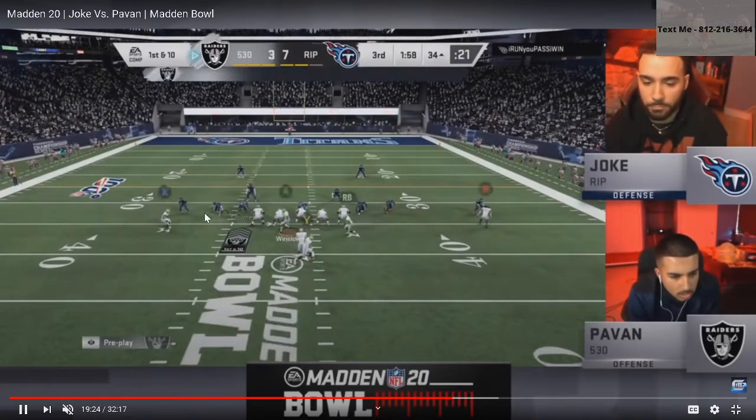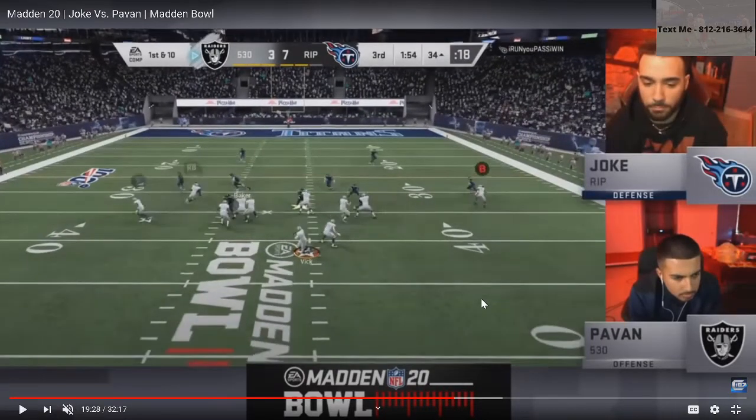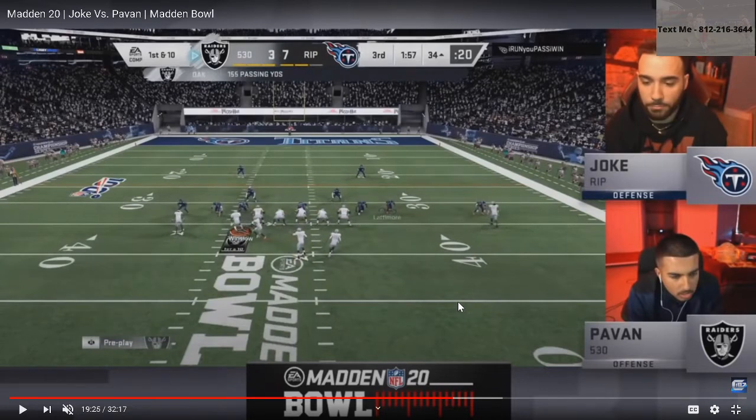Verticals now. Let me break that down — great defense by Joke. Joke really hasn't been sitting on much pressure, and I'm not quite sure why, because he was having a lot of success with it. I think he's just trying to lock down Pauvin's routes. Joke's been running a lot of cover two, that's why Pauvin's going to the vertical play. In theory, he'll send the wheel up the sideline and the safety is put in a conflict — he either takes the post or the streak, or Pauvin hits the wheel. Pauvin's been blocking seven, so Joke's decided to play coverage defense.